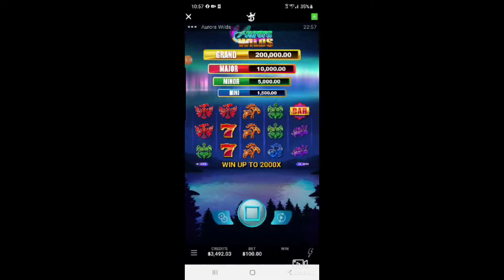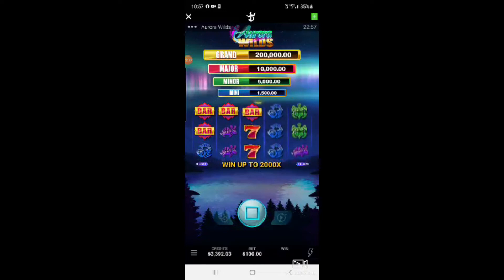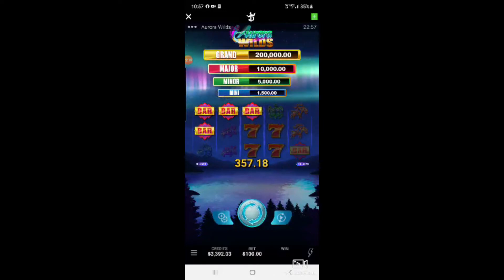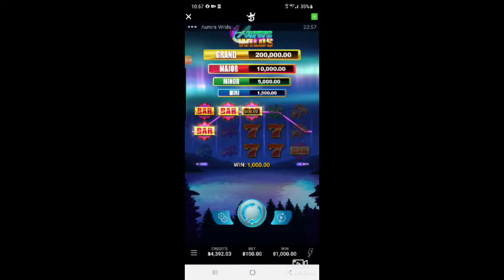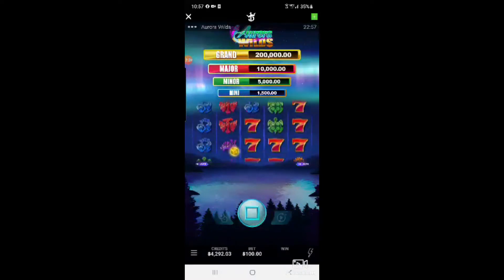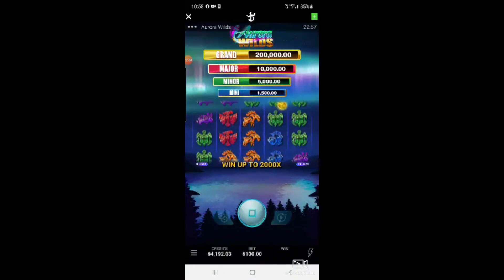Down to $3,400 now. There's some bars — look at that, $1,000 on three bars! Two of them, $500 each for those matching bars. Puts us right back up to $4,200.